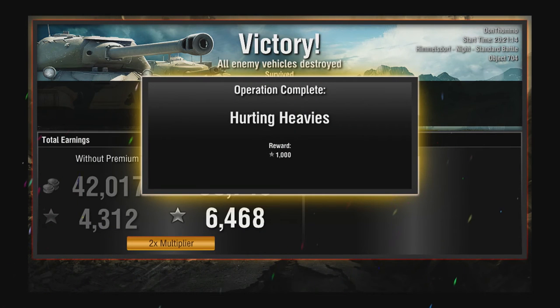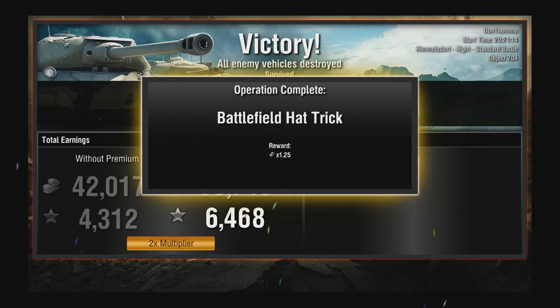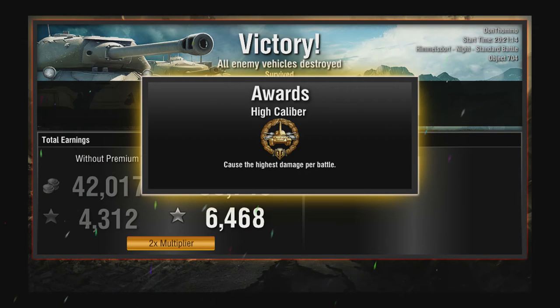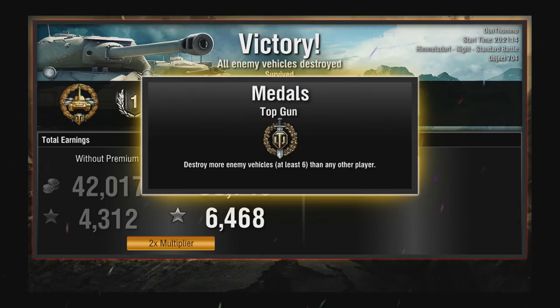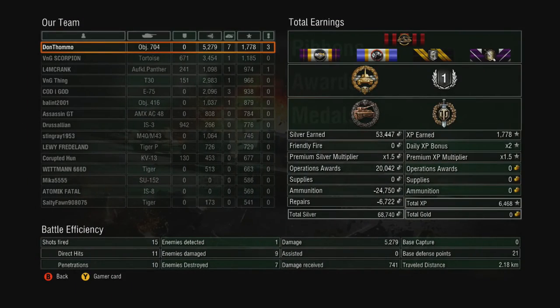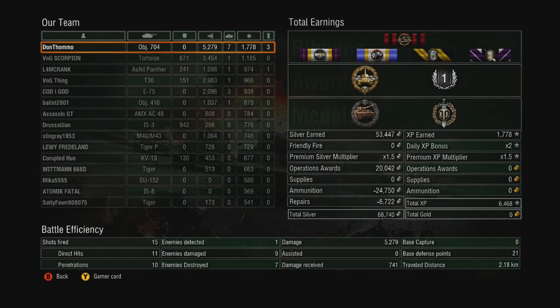So there we go. We got 6,500 XP with a times two — that's with an extra thousand for an op, and a bit of a silver bonus from an op as well. We got High Caliber, Top Gun, and seven kills gives us Devastator. 5,000 damage, seven kills, 1,700 XP. Very good round. Really pleased with that, especially for a map like this.